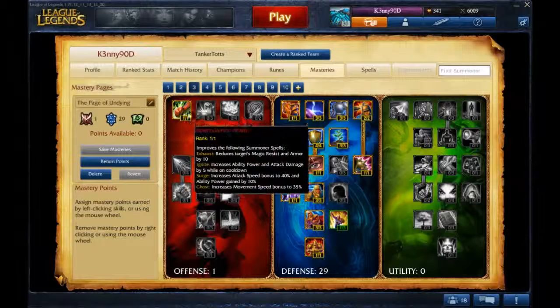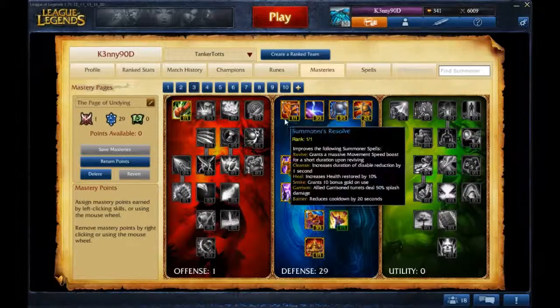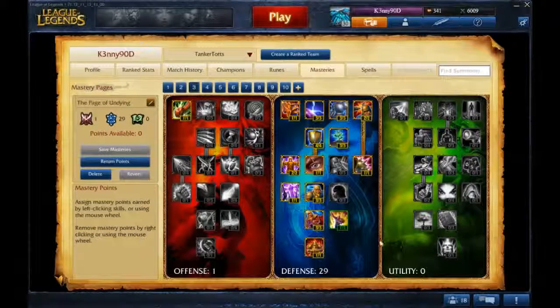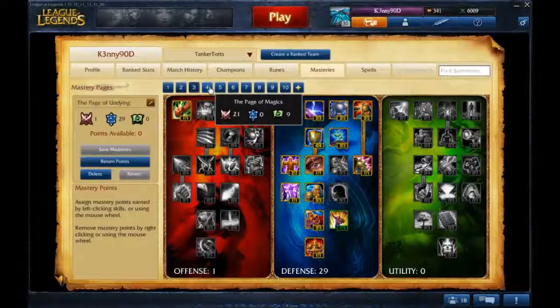Then you got Undying — this is my tank page. I master Summoner's Wrath because when I play tanks I usually take Exhaust or Ghost. The rest of it is pretty much everything defensive you want to take. There's not much else to that page.